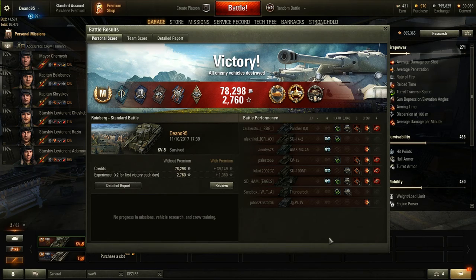So we're on to the post-game stats. This was with an Ace Tanker, Steel Wall, High Caliber, and I think that's a Spartan — maybe Cool-headed? I don't know. But 78,298 credits made, with 2,760 XP in that particular match — that's because of double XP for first win of the day. You have to admit, that was pretty damn sweet.